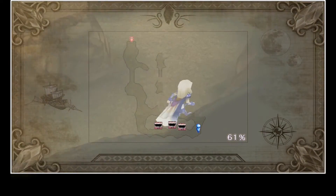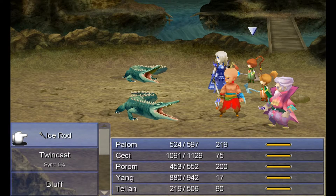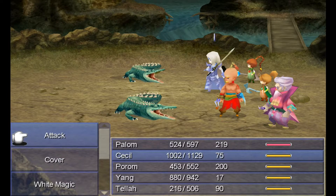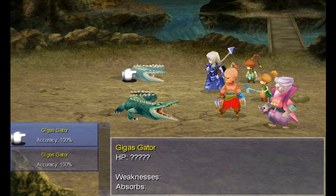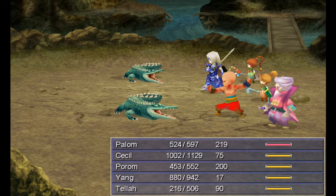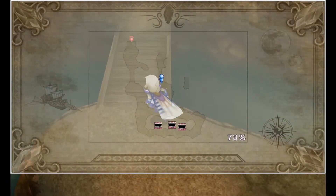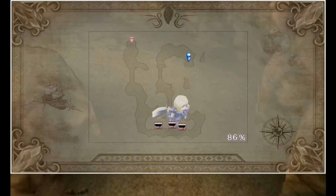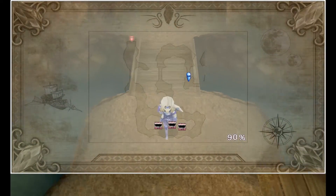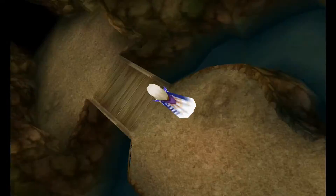Then we're going to head north and just continue to map out the floor as we go. We're going to end up going even further north. Yang is pretty good at taking out these guys so they shouldn't cause us too many problems. It's just a case of following the linear path round to the end, and as usual we'll get a reward for completing the dungeon map.